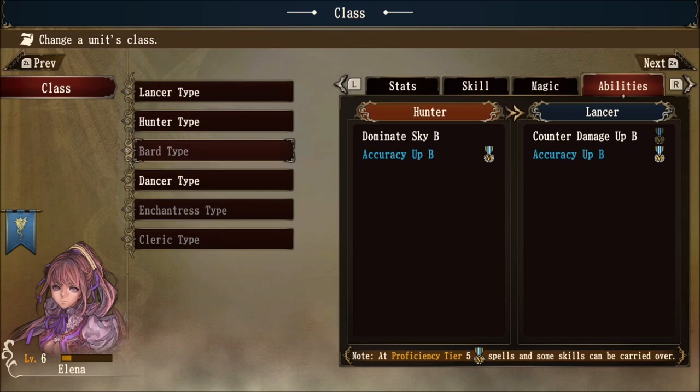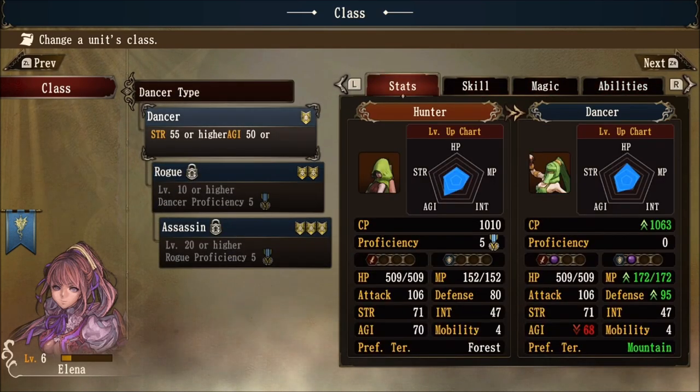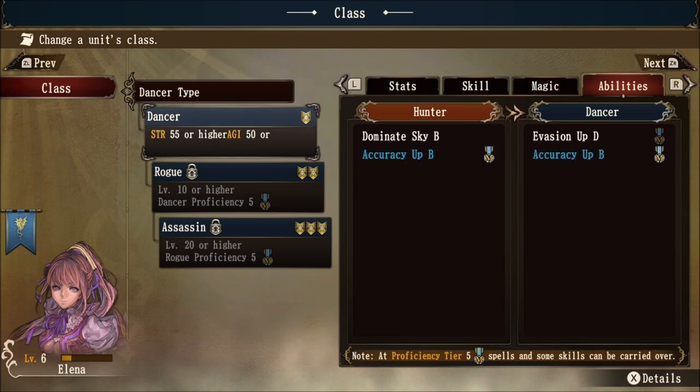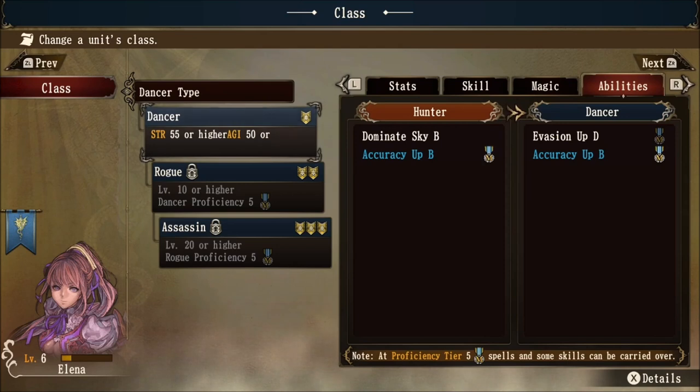Let's back out and look at dancer as well. Looking at dancer in the comparison — we're mostly interested in what is able to be mastered as a dancer. In skills, there's no mastery. Going to magic, dancer does have a magic spell — venom — which can be mastered. They also have evasion up D. So if I am able to achieve a rank five proficiency as a dancer with Elena, I can carry over the magic spell venom and the passive ability evasion up D to any other class, requiring her to get to level 11.